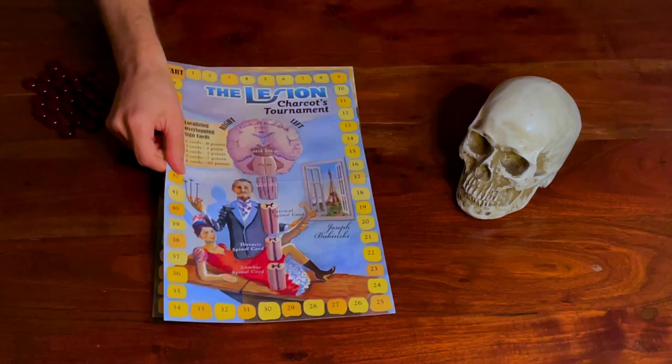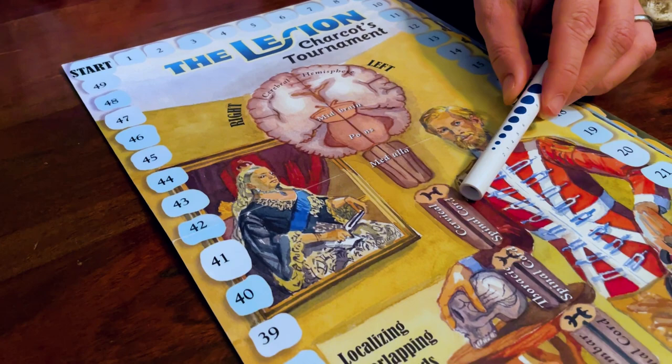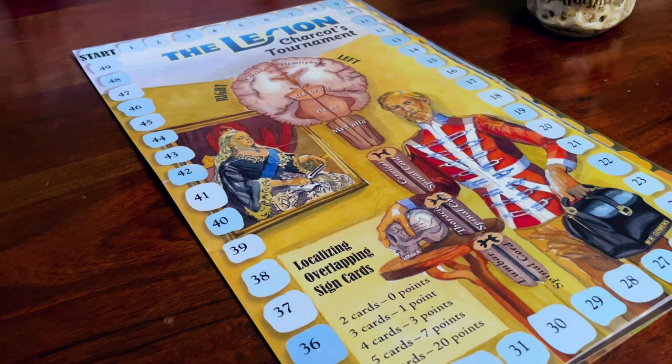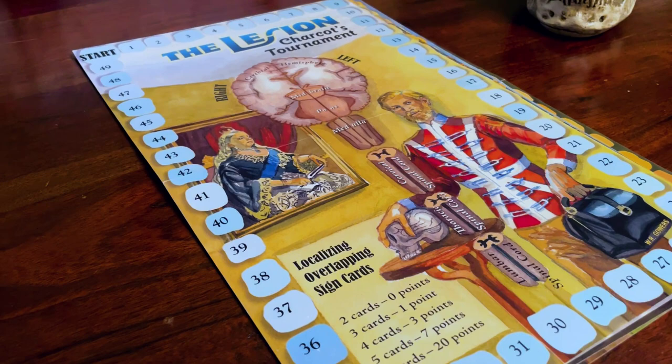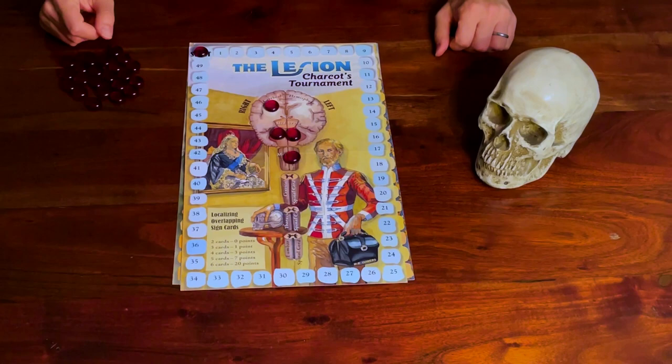First, each player chooses the game map corresponding to the player they want to play as. The centerpiece of each game map is a brain and spinal cord, divided up into left and right cerebral hemispheres, midbrain, pons, medulla, cervical spinal cord, thoracic spinal cord, and lumbar spinal cord. As the game goes on, you'll be placing little red gems, called lesions, onto as many of these 14 spaces as you can. The outside of the board has a track for keeping score. Each player should put one red gem on the start square, and as you earn points, you'll move this around the board.